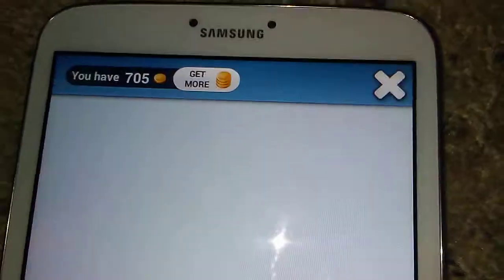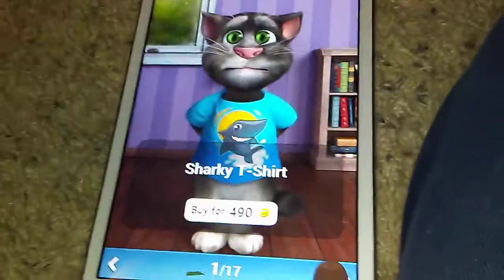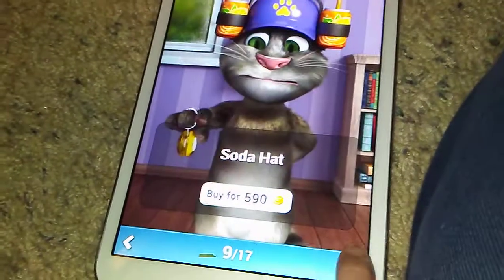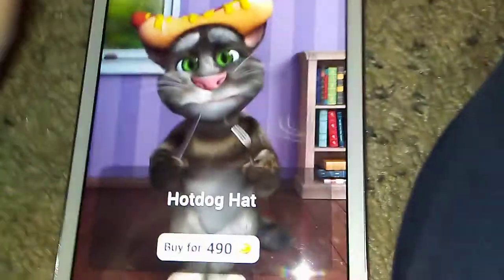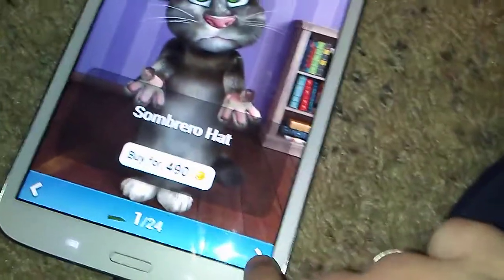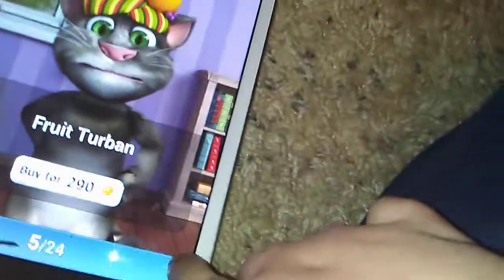Talking Tom 2 also allows you to wear accessories — tap on the little hanger button and you can get accessories for Talking Tom 2. There are 'my items' — the ones you've had before — and then there are new ones. You can get him t-shirts, which is a little different from the first Talking Tom where you can't do very many things. You can buy different shirts, hats — even a hot dog hat — or just hats by themselves. Tap the little triangle arrow buttons to change what you see.